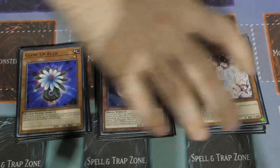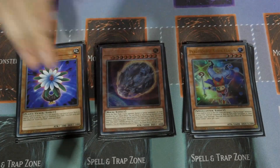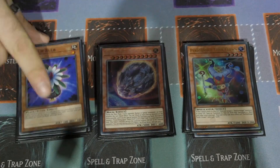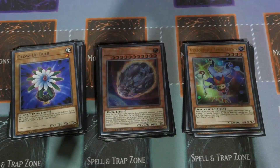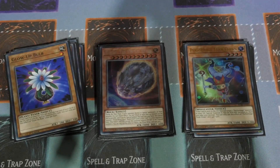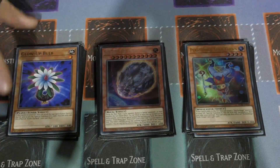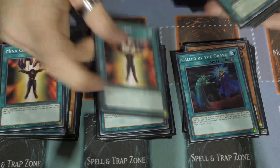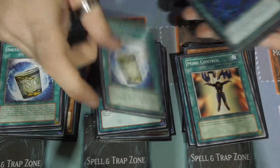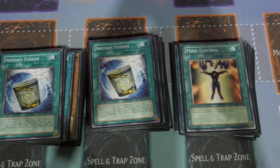There's one Glow-Up Bulb and one Trick Clown to finish off the monsters. Trick Clown keeps recycling itself. Glow-Up Bulb is an Earth target, and — checking quickly — he doesn't run any Synchros, so Glow-Up Bulb is actually used for Link plays. Glow-Up Bulb for Link plays in 2019, ladies and gentlemen. Triple Caught by the Grave as well.